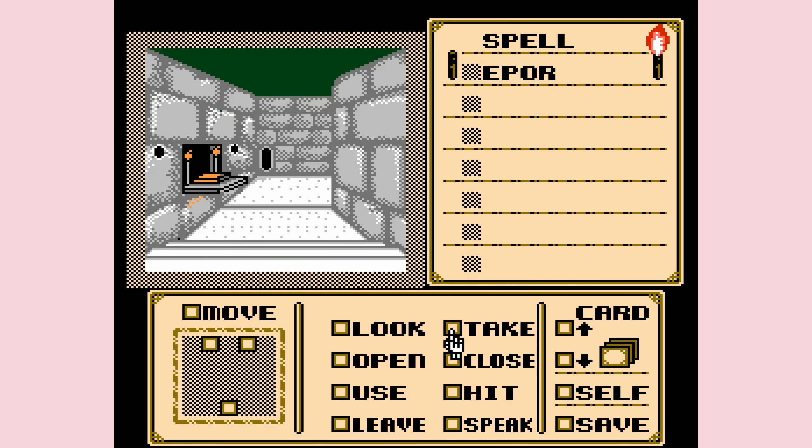Okay, here we are, it's more Shadowgate hotel. So now finally let's go around that corner. Yeah, might be better to use the map on this one.